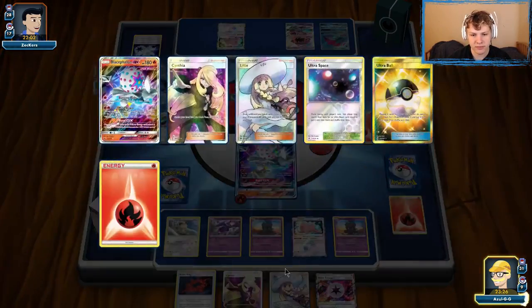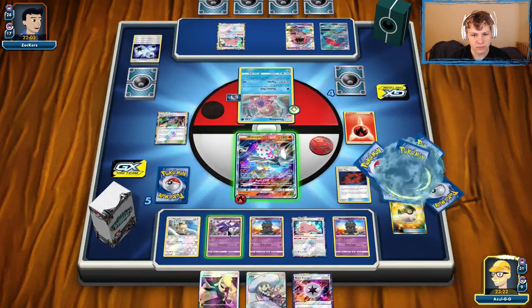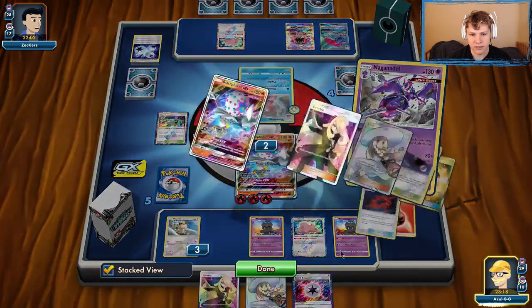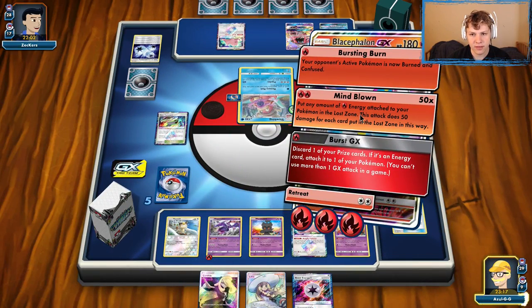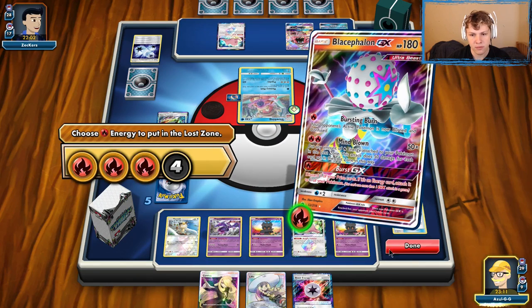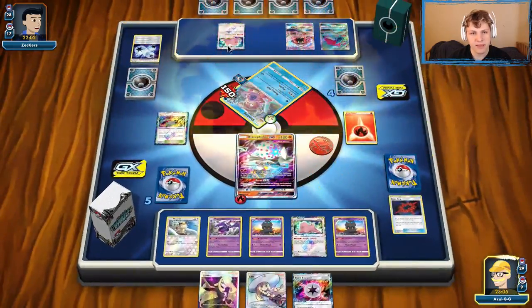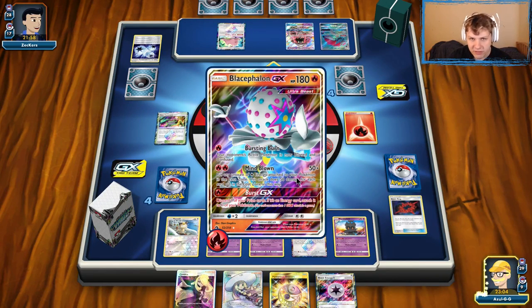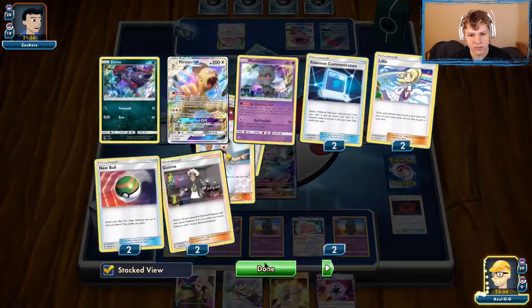There we go — B-String! That was a little too close. Load up this guy — almost put him on the Naganadel, I'm all sorts of scatterbrained today. Naganadel's loaded up and we got that Mind Blown for the knockout. Mind Blown — boom boom boom. Three to KO a Slowking doesn't feel good but it's fine. They can set up another Slowking off this Ditto but they need everything — the Slowking, Triple Acceleration Energy, another Choice Band. They need a lot. So I'm not too scared of that Ditto.